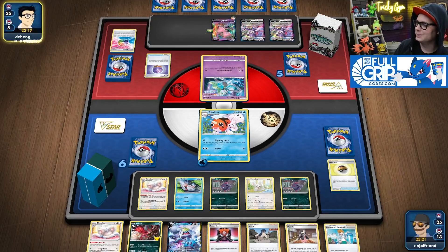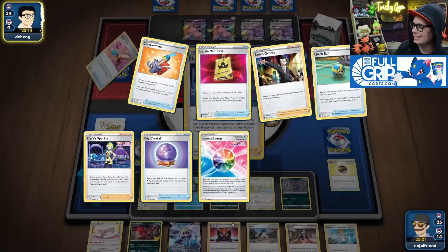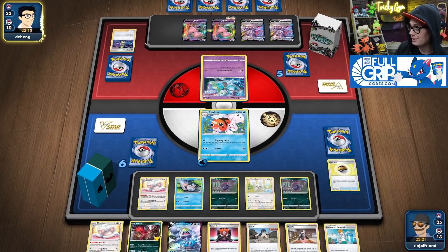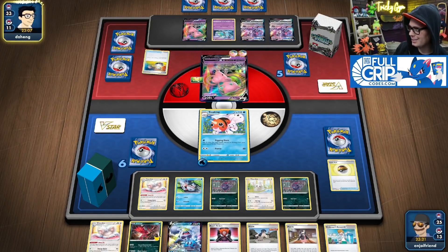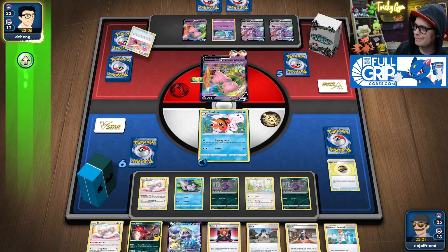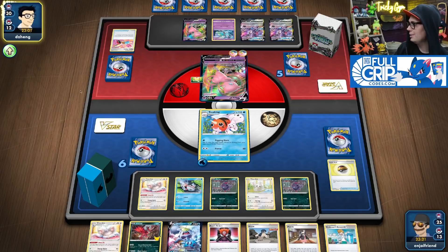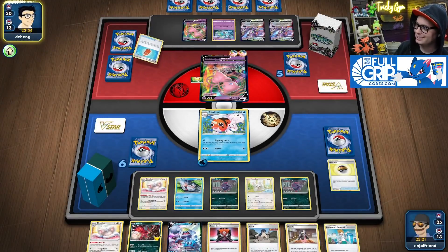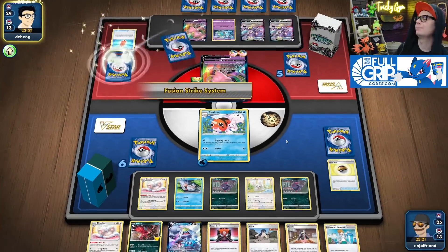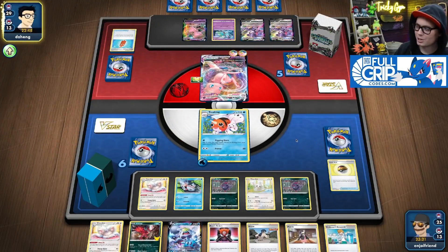They've got Elisa Sparkle, keeping the pressure on. Switching to Mew VMAX, Power Tablet — they're going for it. What they could do is Elisa Sparkle a bunch of times and just keep using Psychic Leap, but they can only do that so many times. Max Miracle seems more par for the course. My question is: do you think that when I remove both of these Fusion Energy, my opponent will just simply scoop?